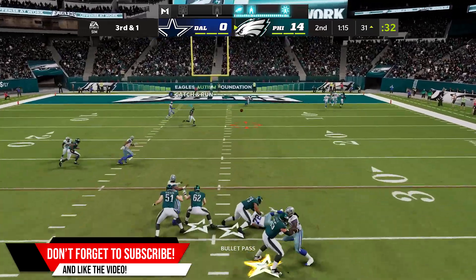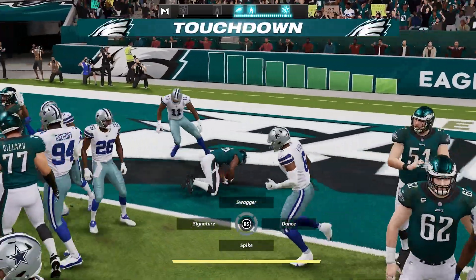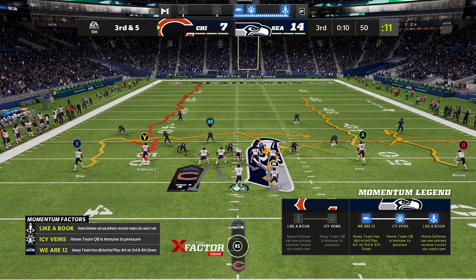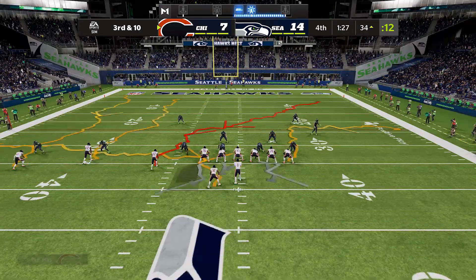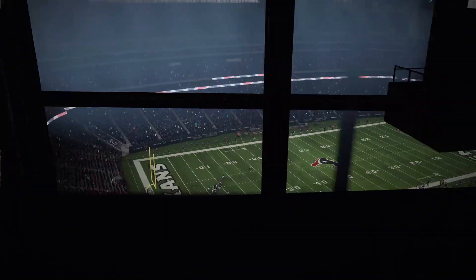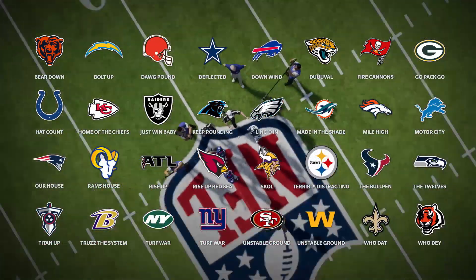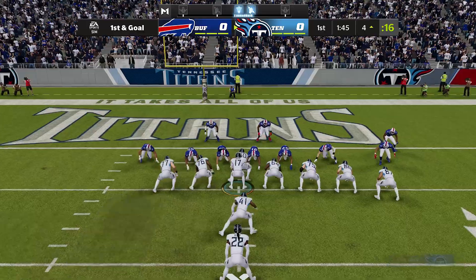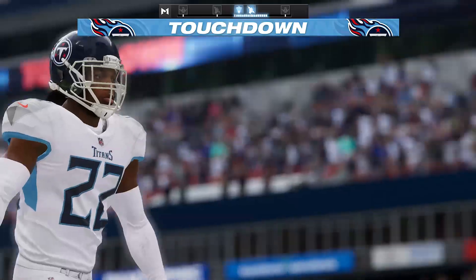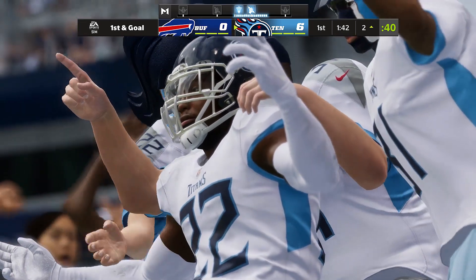It makes every play and every game feel more special — everything matters. If you lose momentum you have to work hard to get it back or you'll be at a disadvantage. There's also home field advantage, so the home team gets an extra factor on their board exclusive to just them for that game, starting already activated, so the away team has to make plays early to get you out of it. Each team has a unique home field advantage — in Denver, for example, the away team fatigues a lot faster because of the altitude, and in Buffalo it's harder to make kicks because of the swirling winds.